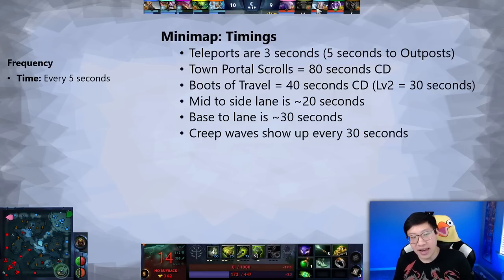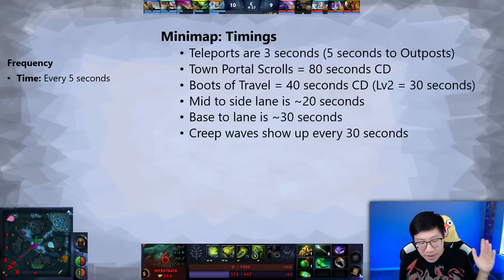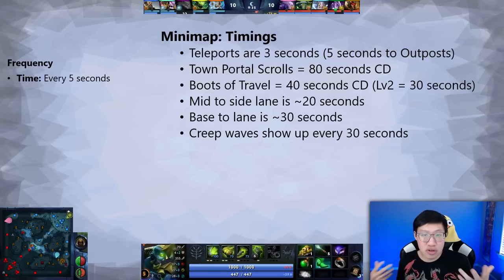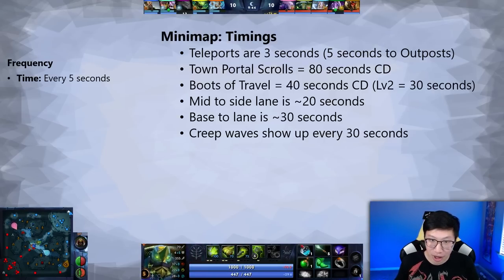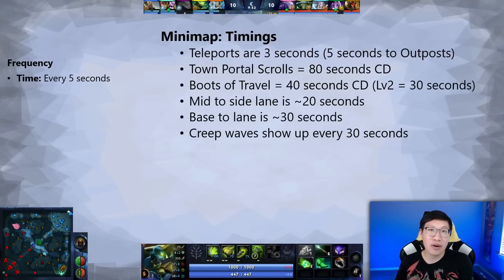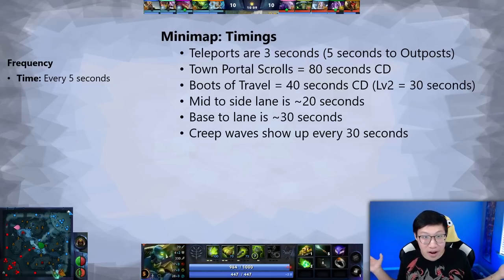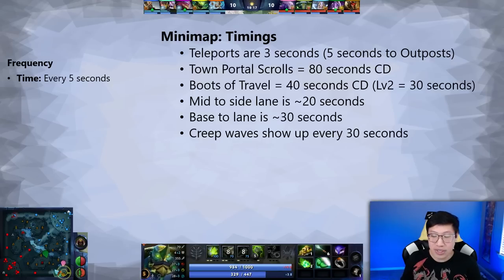What teleports tell us is that if a hero disappears for three seconds off the mini-map, they could be anywhere there's a destination to teleport to. This is very important for recognizing what rotations are possible and what ganks might happen. Say you're pushing the bottom lane and Storm Spirit is mid — as soon as Storm Spirit disappears, you have to start being careful because he could be TPing behind the tower and then zip right on top of you. If you don't want that to happen, as soon as you see him disappear, you have to recognize it and decide how likely he is to come and try to kill you.